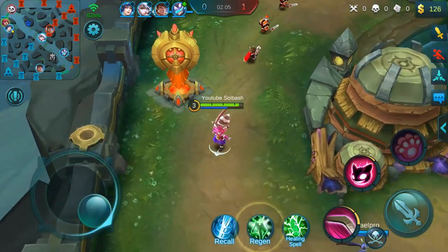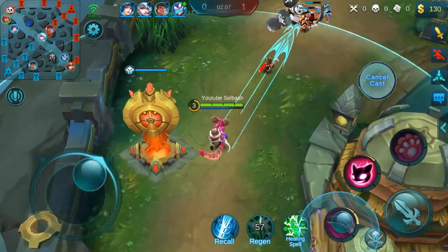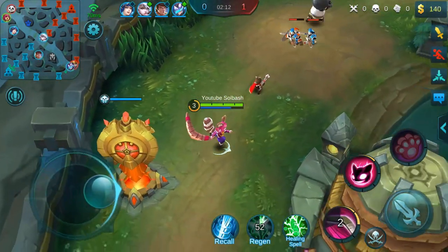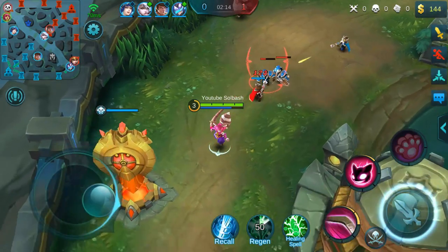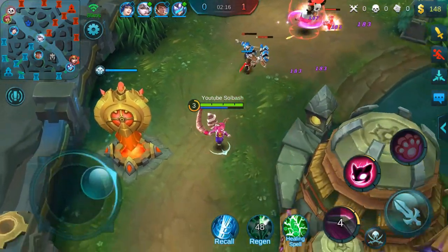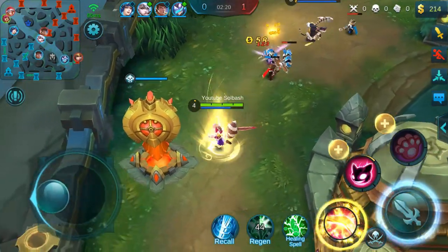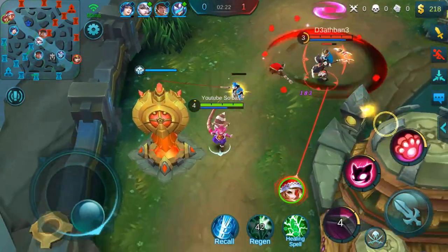What this build is actually built around is that Nana is not only a mage but also a support character. She is a specialty in Reap of course, but she can support as well. That's what this build is built around — her support characteristics. That's accounting for that 60% cooldown reduction.